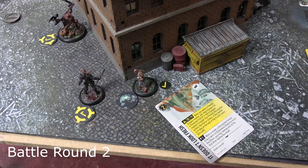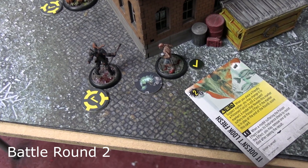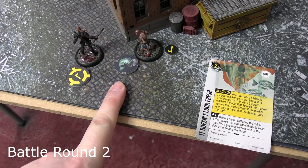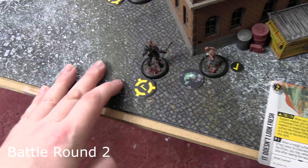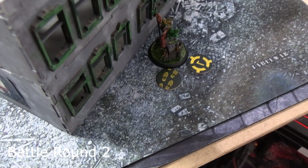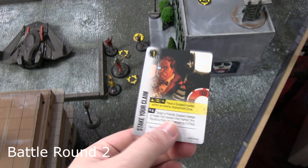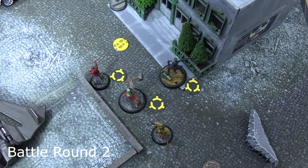The drug addict henchman activated without audacity and not within range of Joker, so he placed a manipulate — but it wasn't a suspect marker, it was a Stinky Fish. If it survives to end of turn it scores two points; anyone who reveals it gets poisoned. No one left from the unknown crew can reach it, so it's almost a guaranteed score. Ratcatcher then activated with audacity, moved around the building deep into the enemy deployment zone, and placed another suspect marker, scoring another Stake Your Claim for one more victory point.